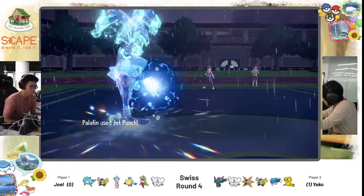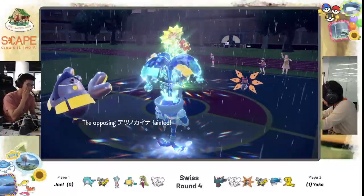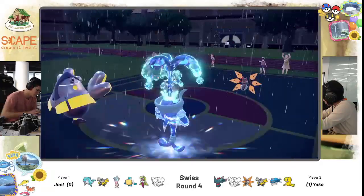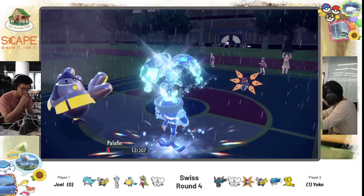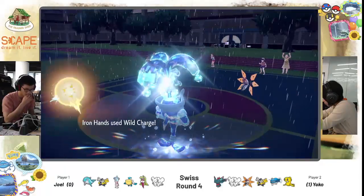We do see Jet Punch — no Protect coming out from Iron Moth, it's going into Iron Hands. Nice clean KO! But Iron Moth is free to go for Acid Spray — Heat Wave is not going to be very useful in the rain. She's going for Acid Spray. Acid Spray does come out, dealing neutral damage on Palafin — special defense drop! And we do see Wild Charge coming out of here! Big damage — Iron Moth's defense is not very good either.